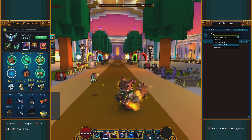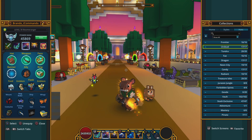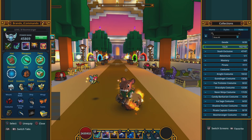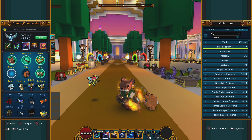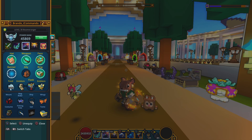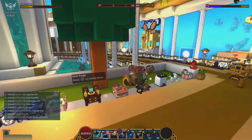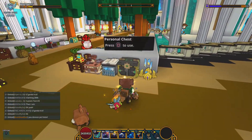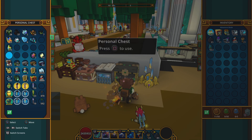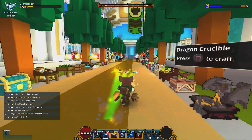To find these, go to show all in your head styles. They're called stash exclusive. You can check there to see if you have any — that's where you'll find them in the hat styles.